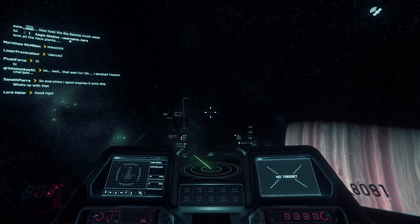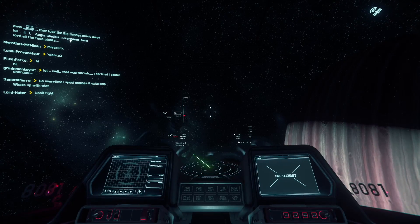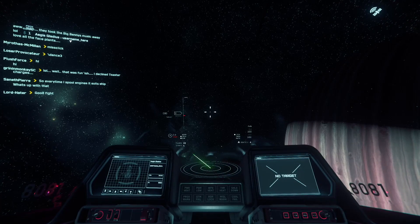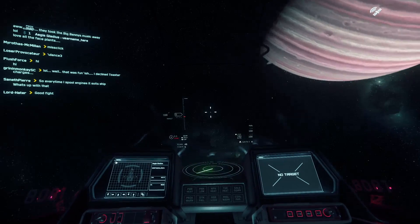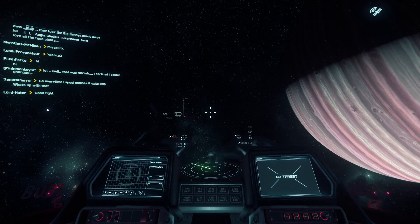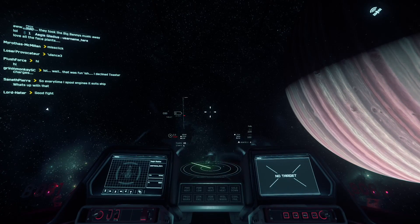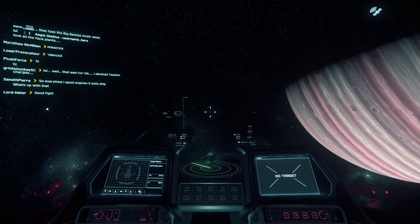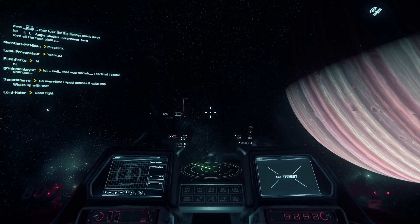What you're seeing on screen is Star Citizen 3.11 running on a 2018 Mac Mini. This Mac Mini does have an RX 580 as an eGPU, but that GPU in itself is not impressive — especially hooked up to a Mac running Windows through Boot Camp with an eGPU, which isn't even supposed to work.